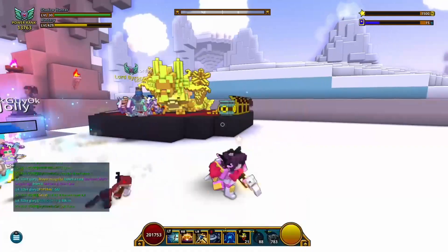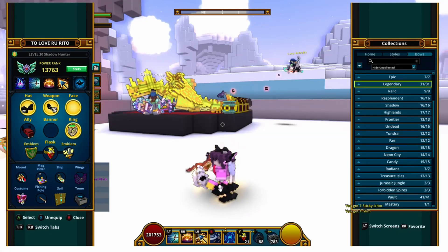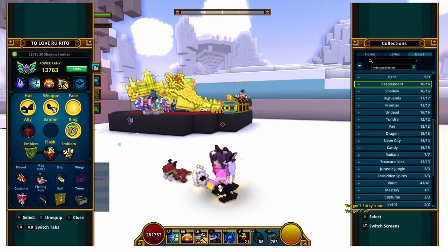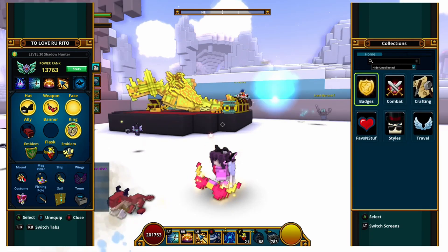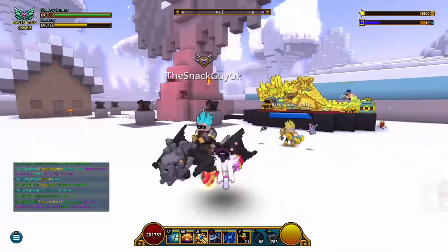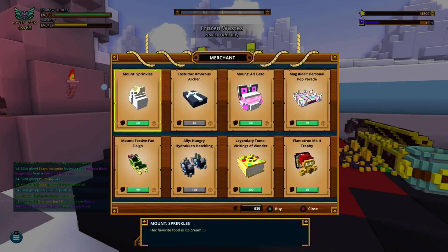The last outfit neon ninja ever got was the divinity one, and I find that kind of disappointing. On PC they have an extra one — I think it's called scythe placer or something. It looks all purple. This new outfit — I don't think there's a helmet to it.